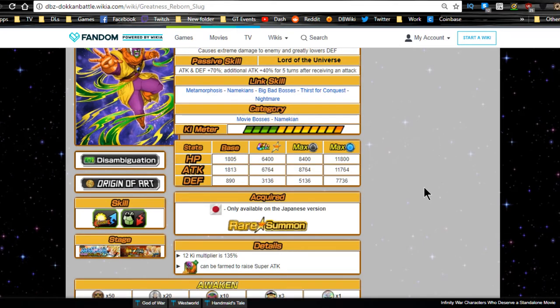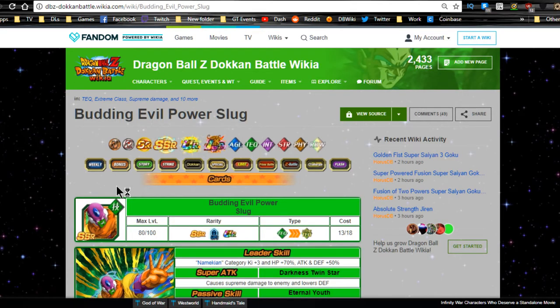Link skills are Metamorphosis, Namekians, Big Bad Bosses, Thirst for Conquest, and Nightmare. Categories are Movie Bosses and Namekians. Max stats: HP 6400, Attack 6764, Defense 3136, with a 12-Ki multiplier of 130-135.